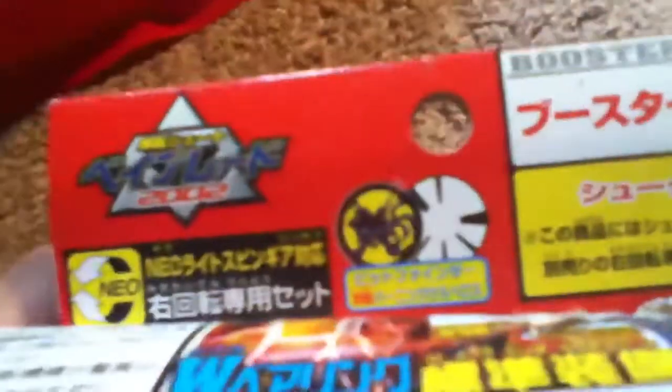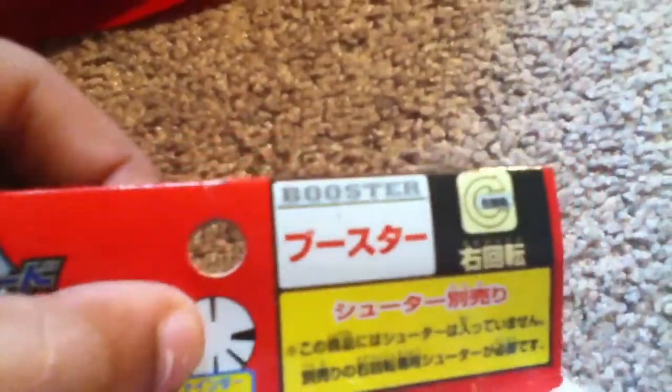On the box it shows a close-up of Burnin' Cerberus and shows Burnin' Cerberus beating the heck out of Dranzer V2 — Japanese Cerberus. It shows the back right there. I had no idea what that little thing was for.